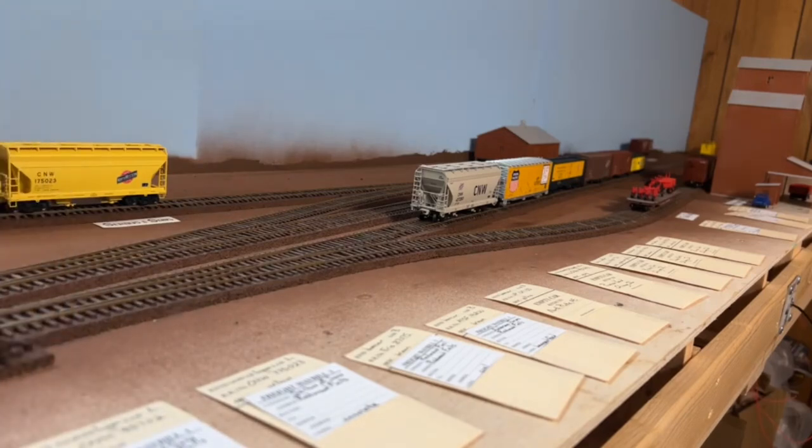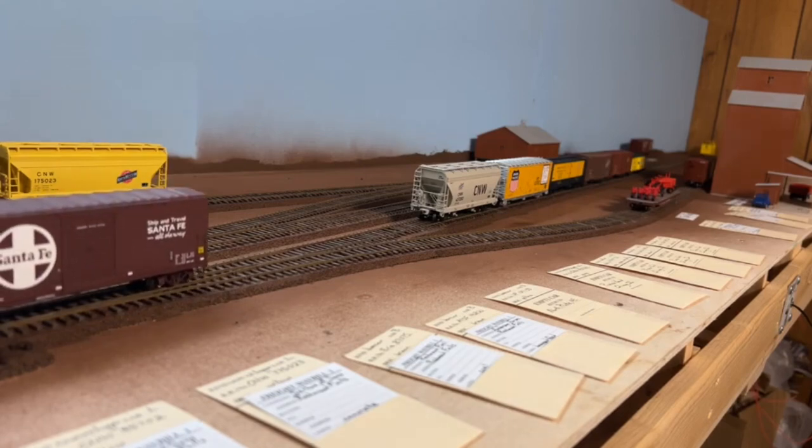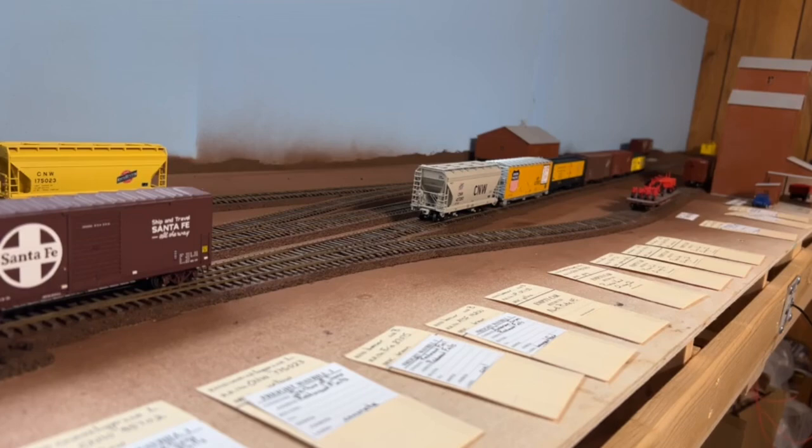We're going to put the Santa Fe car here, leave it for just a sec, so we can get the Erie car behind it. Mike, have you ever actually performed a Dutch drop — or I guess some railroads call it a flying switch? Pretty sure on the Red River Valley and Western you can still do that without getting into any trouble. Pretty sure on the CP that was out of the rule book a long time ago. Works fine at ten, just need three people? Yeah. Now this is a one-man operation here.